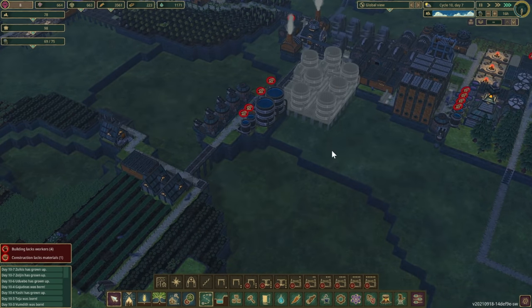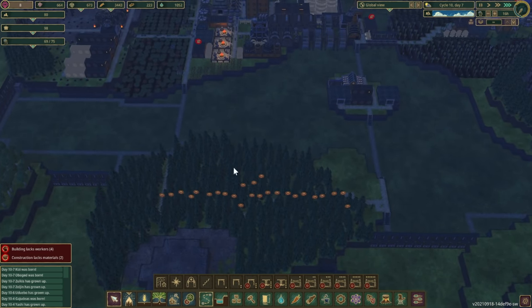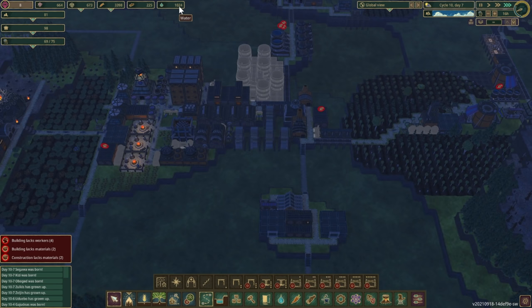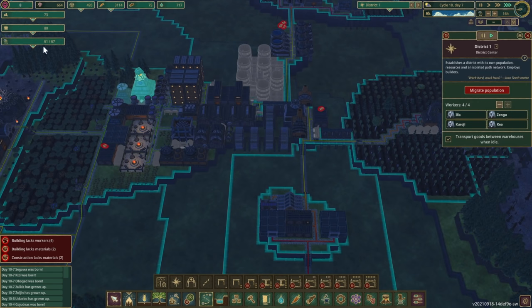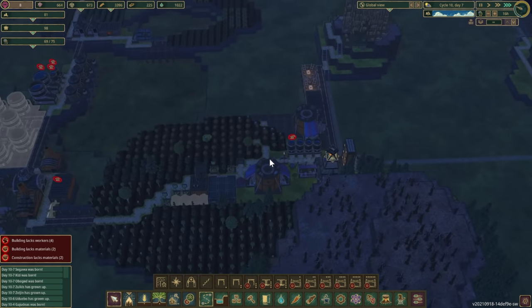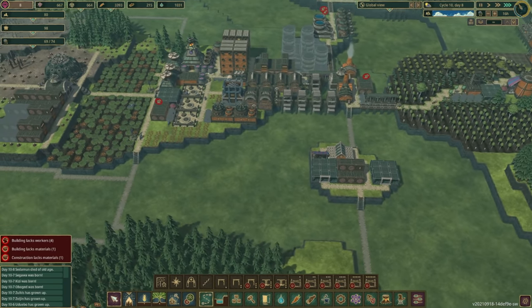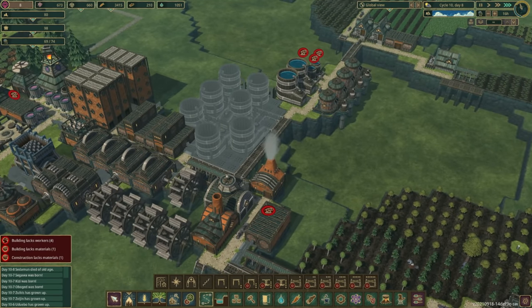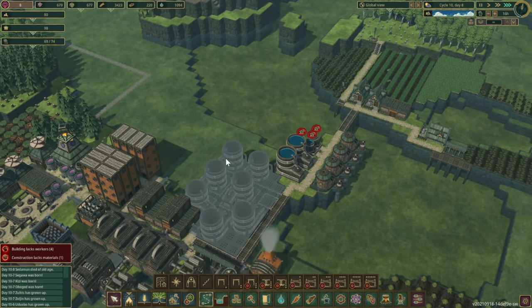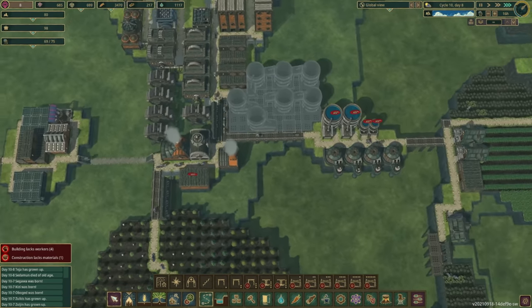We could always add more pumps in here too. 223 logs is really not a lot, and 1000 water isn't much either — we're probably going to end up hitting 100 beavers at least. We also have a printing press coming in soon! So let's go ahead and let this stuff get built — that's going to add 18 tanks, which is 2100 more water.